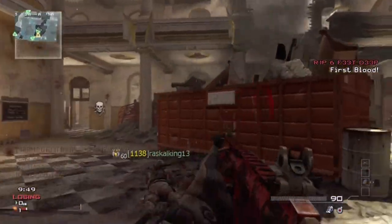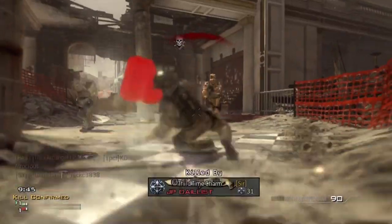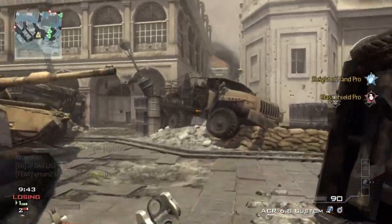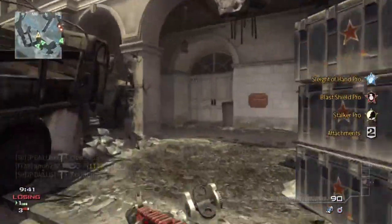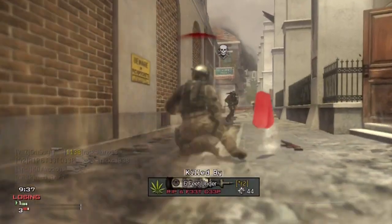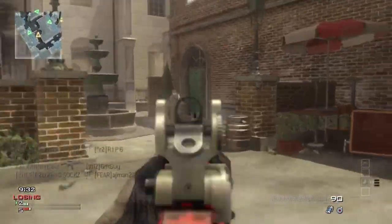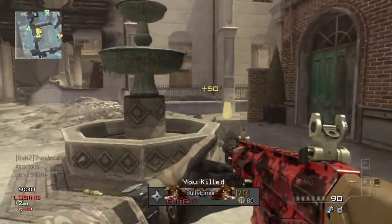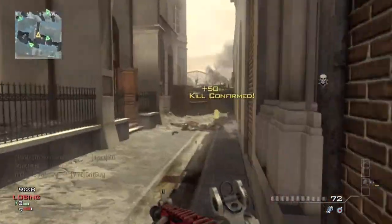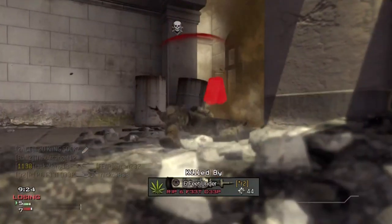This is a pretty interesting map — it's kind of different, kind of close quarters. There's a church as the main building, and there's a lot of firefights going on in there. There are some hallways, passageways, and little alleyways — that's mainly what this map is. It seems small to me; I'm not sure if it's medium or small technically.